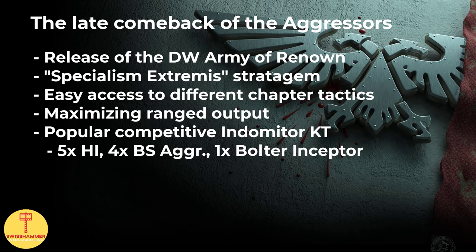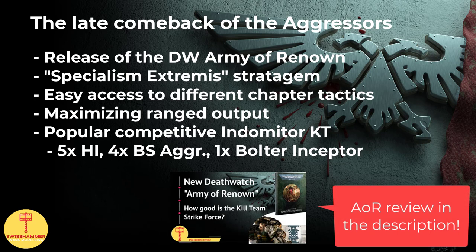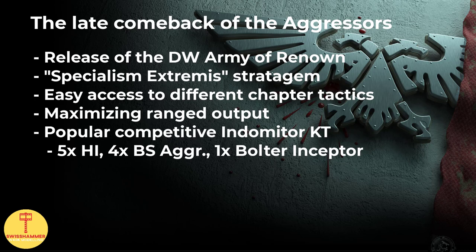How so? The answer is the Specialism Extremis stratagem, unique to the Army of Renown, as well as their ability to select different chapter tactics army-wide for a turn. In short, the Specialism Extremis stratagem allows a unit to auto-wound its target for a costly 3 CP, meaning that to get the most out of this, you want to drown your opponent with volume of fire or close combat attacks. For the former, an Indometer Kill Team with the mandatory Heavy Intercessors equipped with Hellstorm Bolt Rifles, as well as Boltstorm Aggressors, is perfect. Most competitive lists have moved to a 5 Heavy Intercessors, 4 Boltstorm Aggressors, 1 Bolter-Inceptor combo, but the key to running this successfully are still the Aggressors.